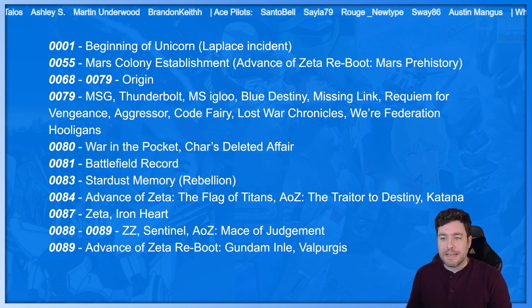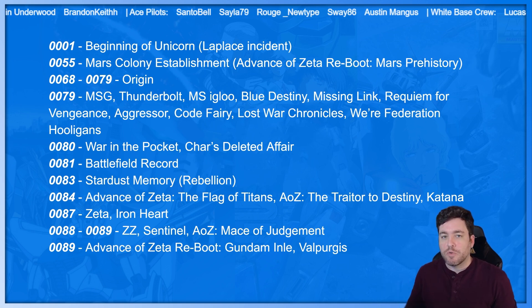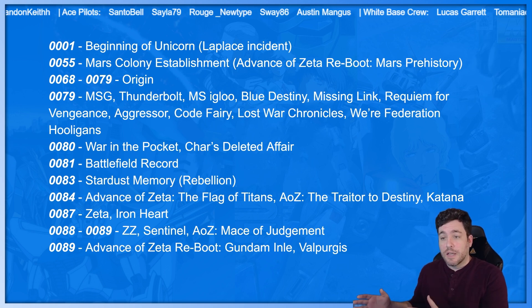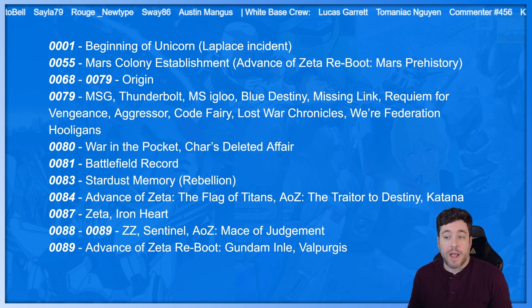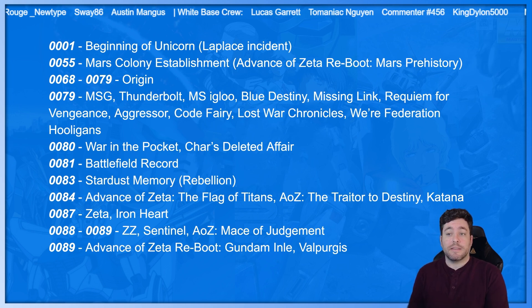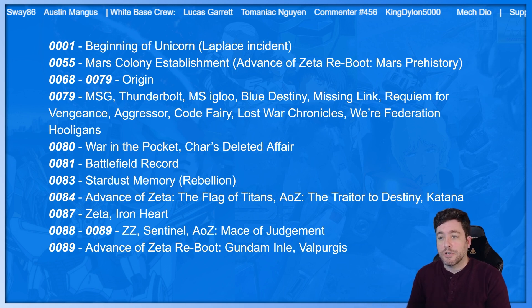0068 to 0079, this is Origin. This is bumping right up against the original Mobile Suit Gundam. Origin is like the prequel of Star Wars — it's going back before what we all know, the main first story, and adding some more context and background information. We get to see a lot of Char, or Casval, and it fills in a lot of cool stories for the later shows and manga.